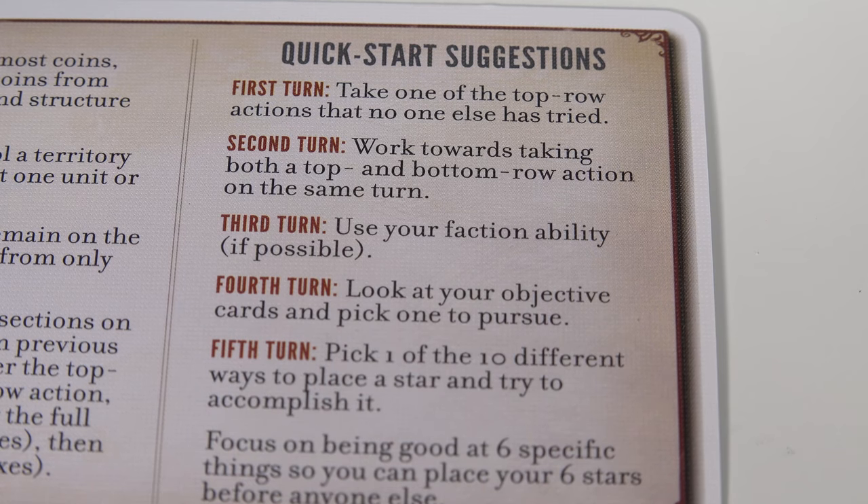As a perfect example, look at this little bit of text the game has for first time players: try something. Now try something new. Now try to think about an objective and how you might get there, and then keep doing that and aim for victory.